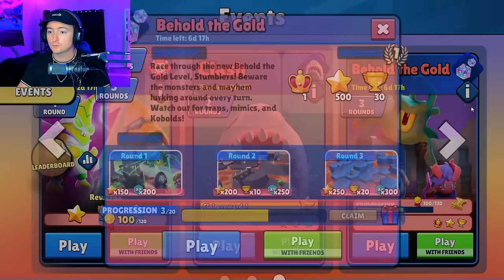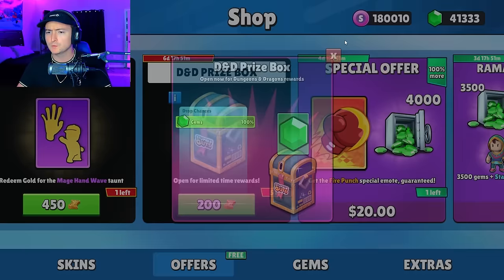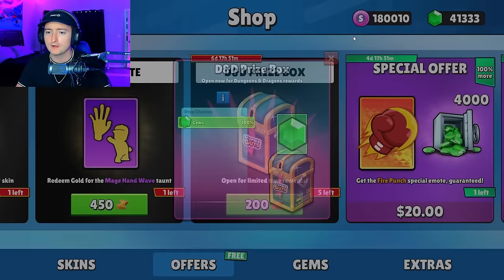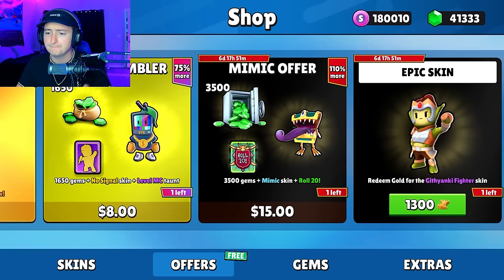In this event, you get a special currency which you can spend on different items in the shop, such as these D&D prize boxes, which I haven't gotten enough to open. But maybe in today's video we can open up one of them. There is also this Epic Skin and Epic Emote. Also added today is the Mimic Offer, which we're gonna pick up — you get 3,500 gems, the Mimic Skin, and this Roll 20 Classic Emote.